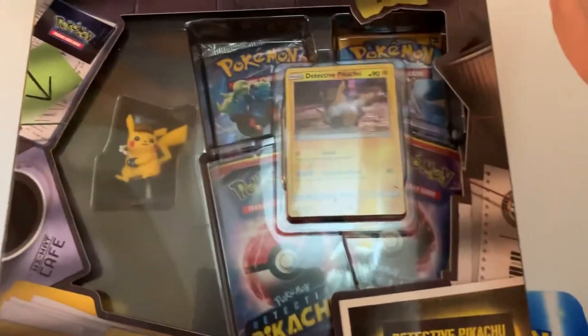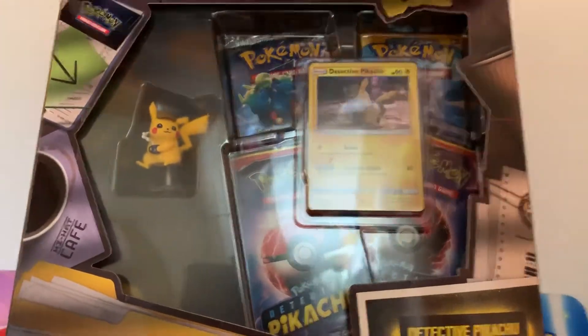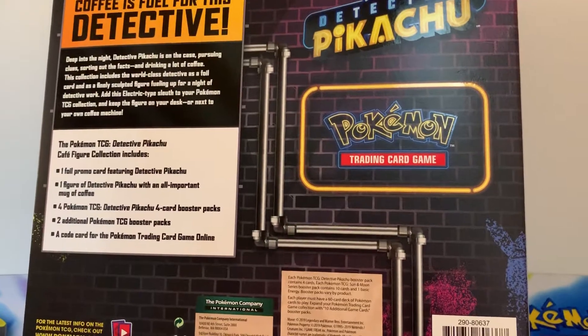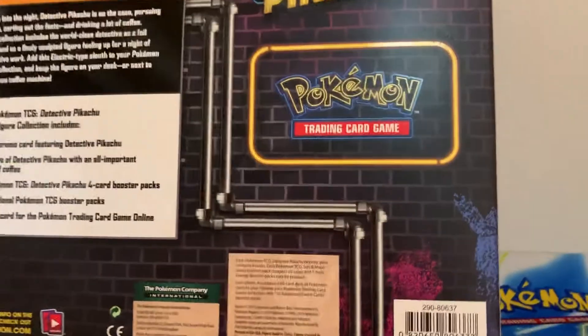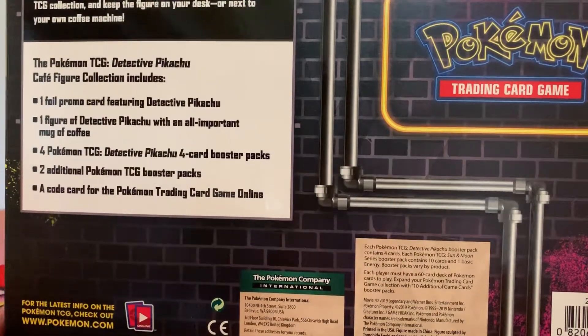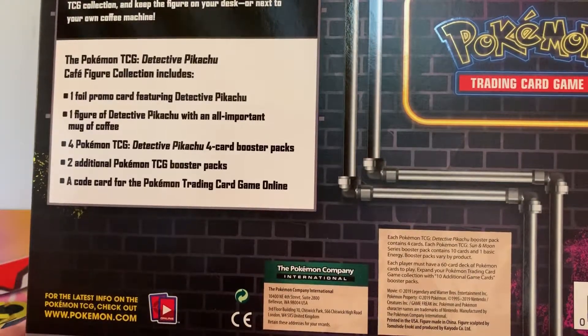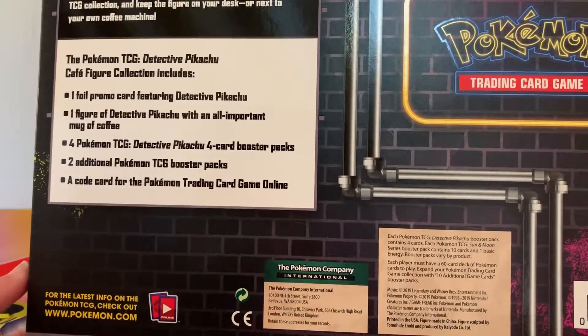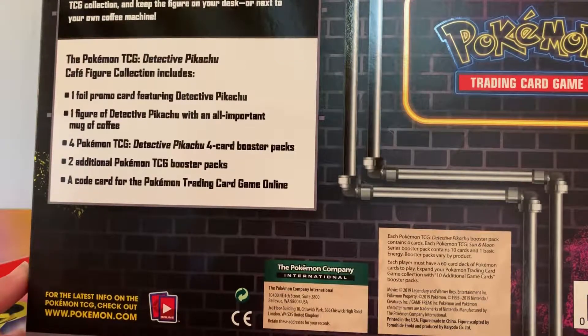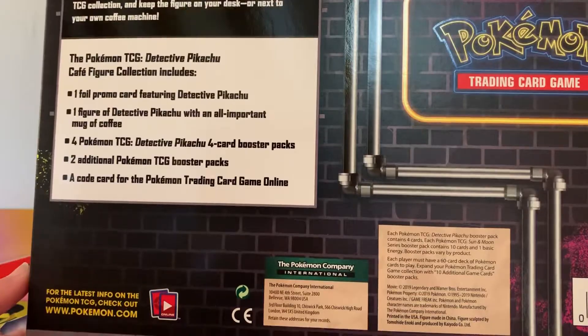I'll flip this one open so you can actually see what's in there. I absolutely love the graphics on this — the detail that they've done on these boxes is absolutely amazing. As you can see on the side, it includes one foil promo card featuring Detective Pikachu, one figure of Detective Pikachu with an all-important mug of coffee, four Pokemon TCG Detective Pikachu four-card booster packs, two additional Pokemon TCG booster packs, and a code card for the Pokemon trading card game online.